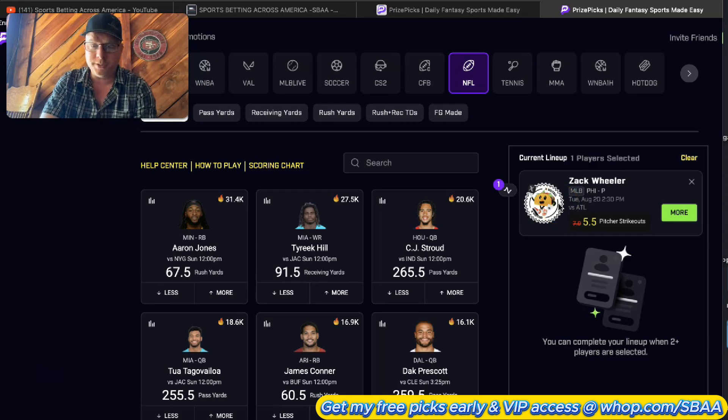Zach Wheeler, pitcher for the Phillies, is the taco today - more than 5.5 strikeouts. His actual line looks like 7.0, so you're getting a slight discount. Six strikeouts will win, seven would have pushed, and you would have needed eight to win the original line. This is a pretty good taco - they usually come in at about a 75% hit rate when you look at the sportsbook odds.